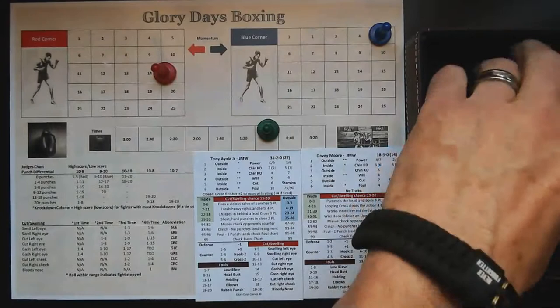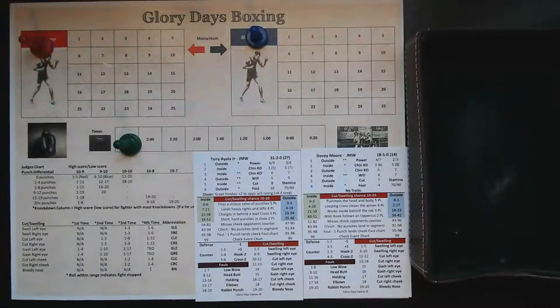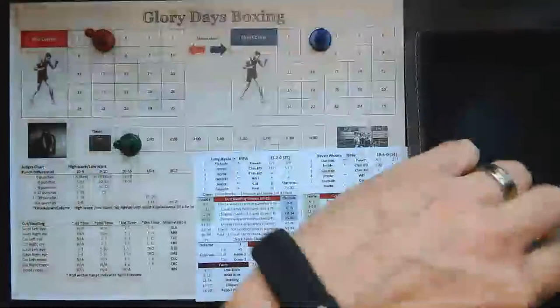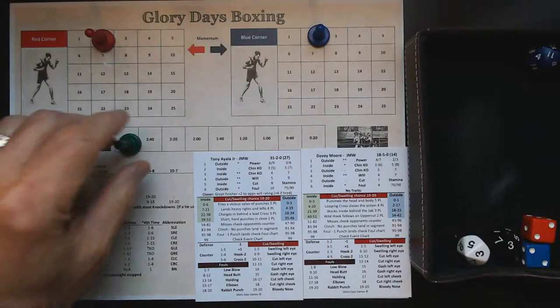Another round in the books. I really do like how it works — very creative of Jason to come up with this idea. Round three, three-minute mark: no stars, Davey Moore in control. A result of 73 — he misses Tony Ayala. Both fighters get two punches landed automatically. Tony Ayala gets a chance to counter — he misses. On to the two-minute segment.